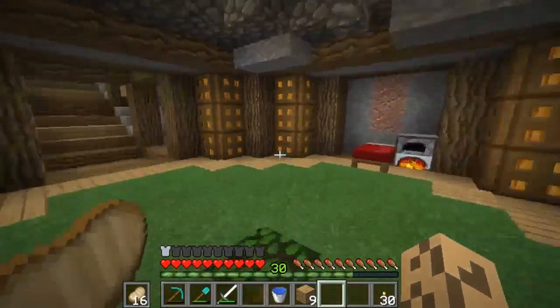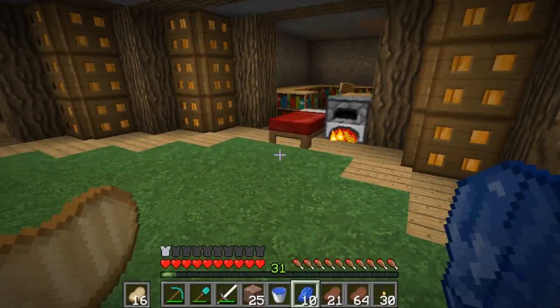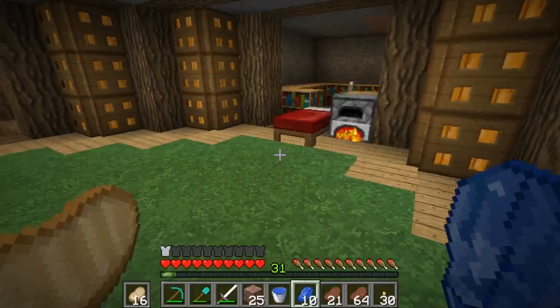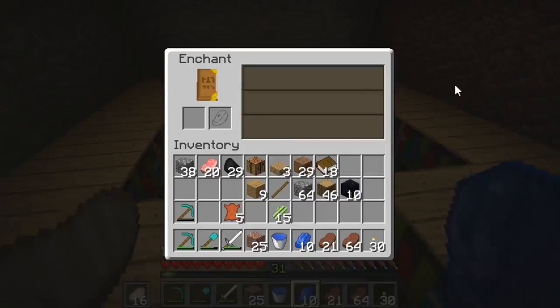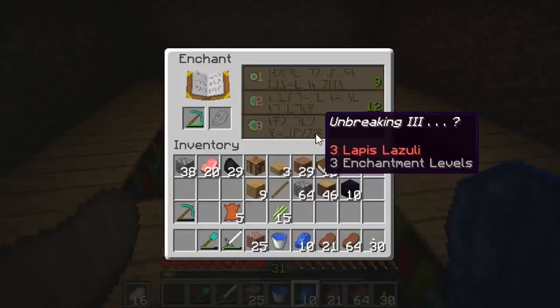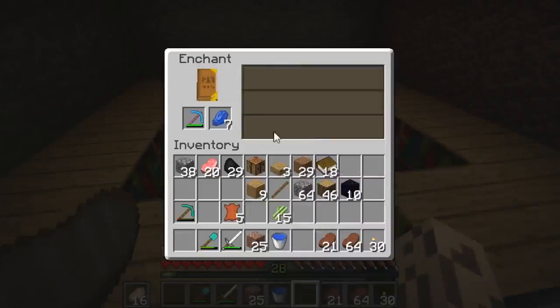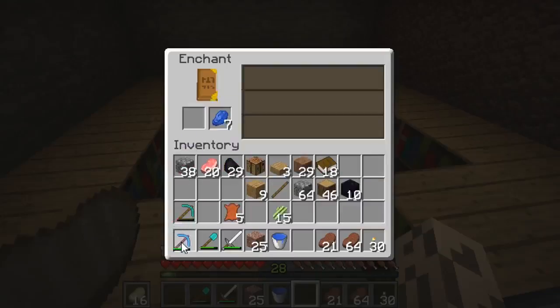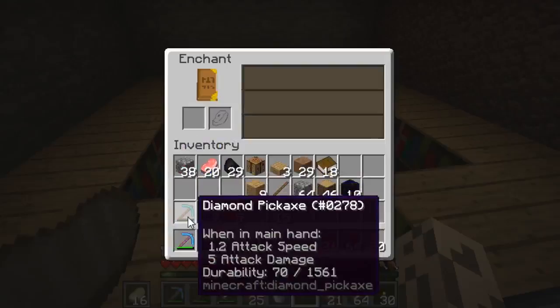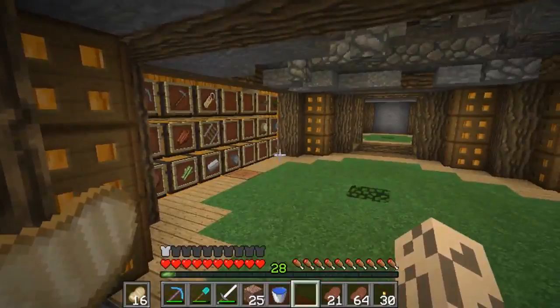So I'm going to get started — I'm going to build the little enchanting area and we'll come back when we start doing some enchanting. Okay, so I've built the enchanting table and all of the bookshelves. I haven't decorated the room yet, but we're going to get started on enchanting. We're going to enchant our first ever enchanted tool, which is going to be a diamond pickaxe. It said we're going to have Unbreaking III, but we may have more than just that. And of course it's just Unbreaking III. What can you do? It's better than nothing — it'll just mean we can use the mine for a lot longer.